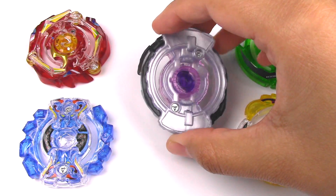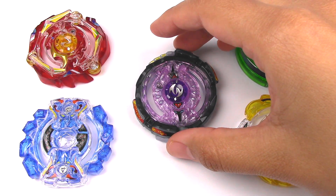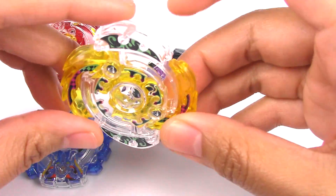This is indeed a god layer system Bey. That is the prize Bey, and I'm going to go over all the other ones first. I'm not going to go into too much detail about them, but let's start off with probably the worst pull — this Fang Fenrir.